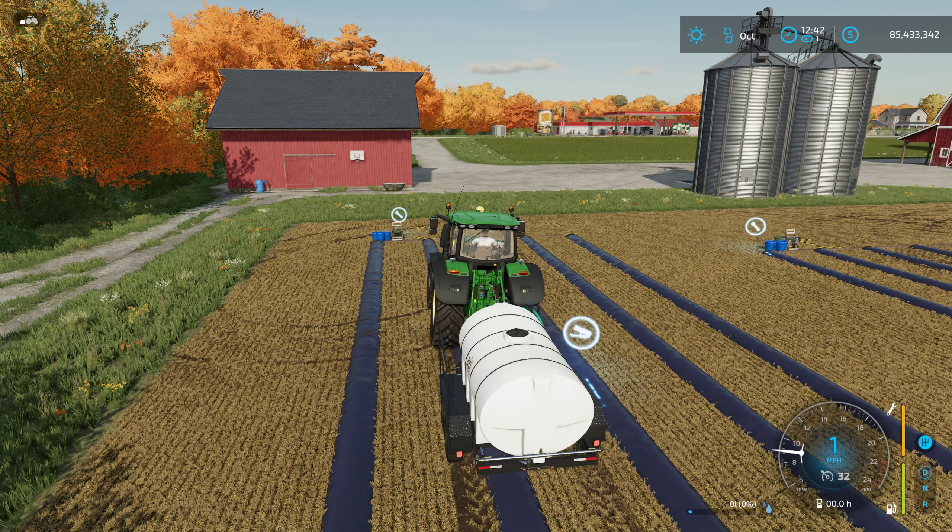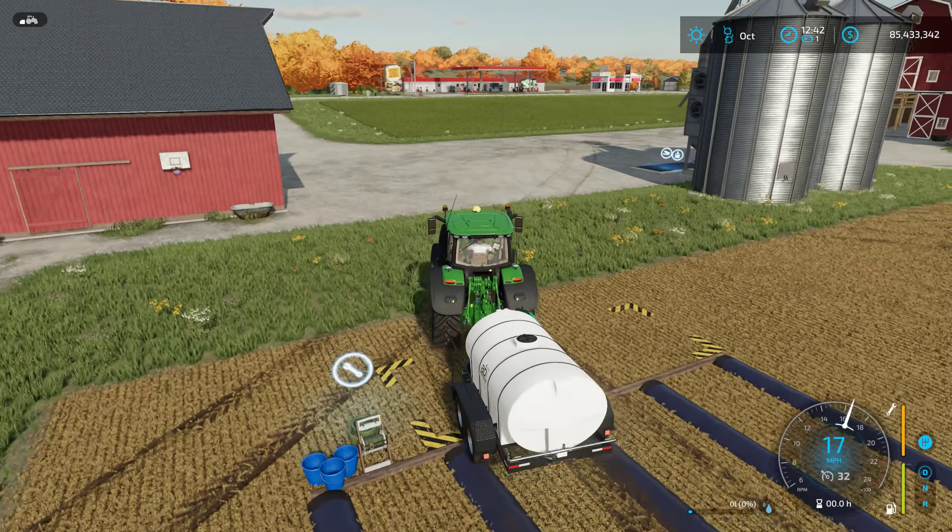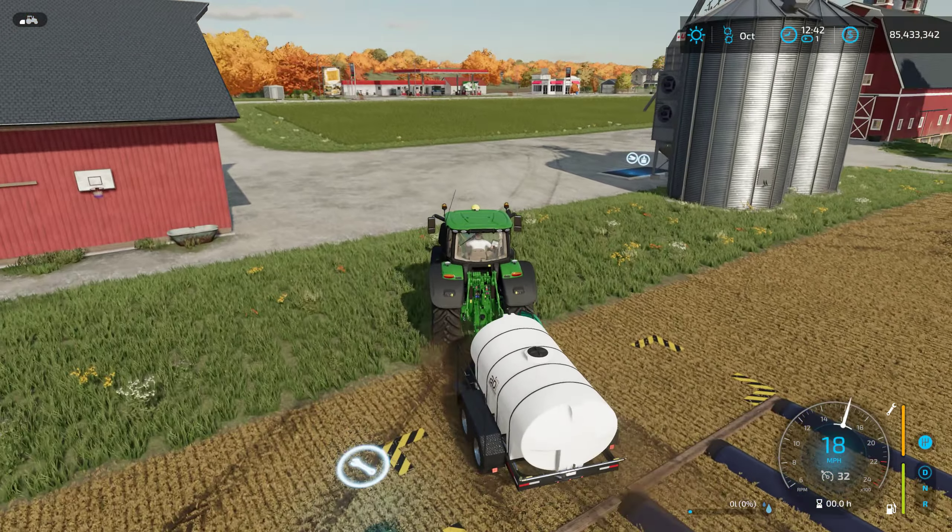And this is how they look when they are down in your field. There are three things you're going to need for these particular open field strawberries: you're going to need straw — loose straw, it will not accept bale straw — you're going to need water, and you're going to need some solid fertilizer.